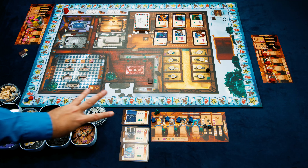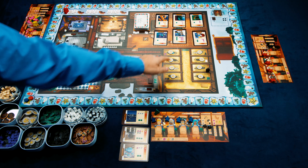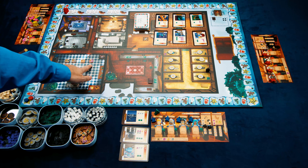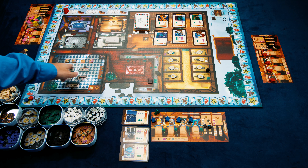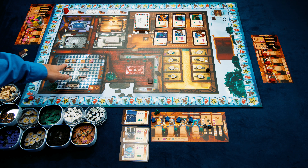Each round has three phases. The first phase is the start of day, where we add cookies to each of the reindeer stalls and refill any of the certificate spots that need to be filled in for the classroom.